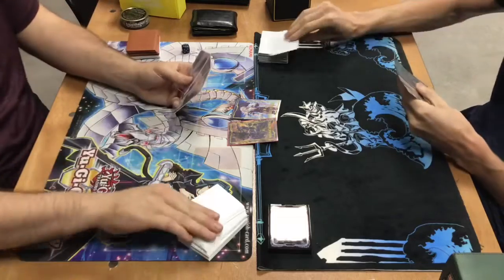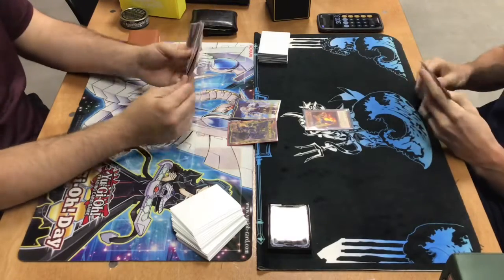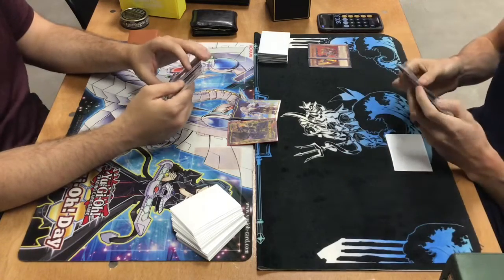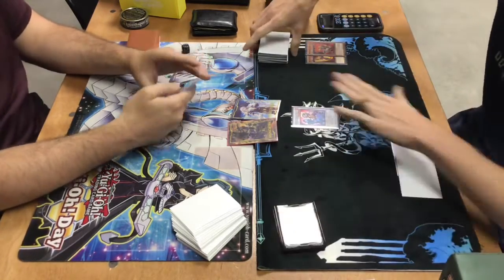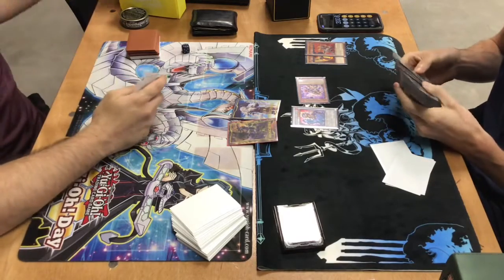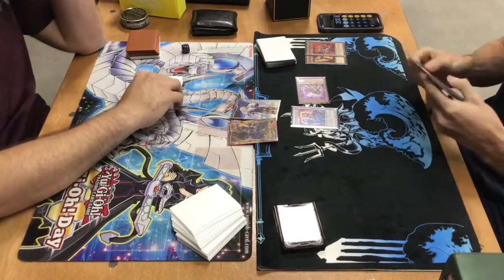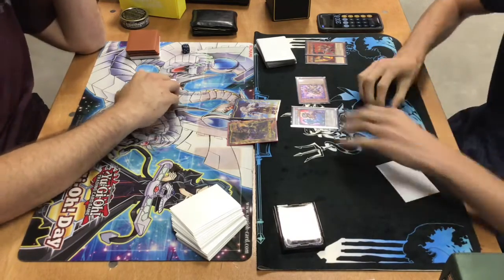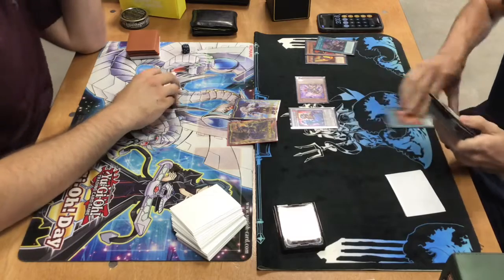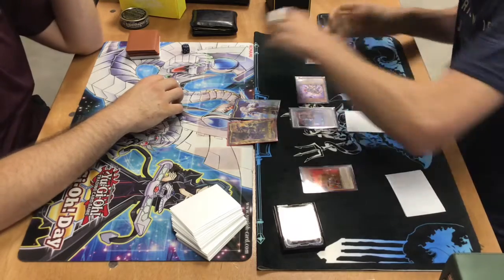Game 3 — I opt to go first. We're both like, our hands are pretty good. I can kind of see an Evenly Matched floating there. My opponent normal summons Red Resonator to special summon Bear — those two always come together. We see Horse Prince get summoned, and I'll show you the Horse Prince combos. We summon Rooster, Rooster grabs Dragon. A huge mistake on my part was forgetting to add Dweller into my extra deck, which totally stinks. I use Rooster to send Dome — Dome is just a Monster Reborn now — to reborn Bear.